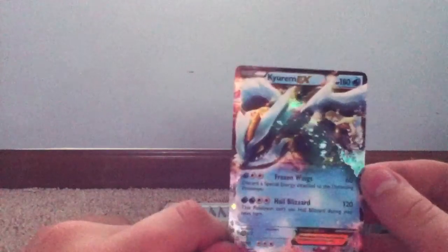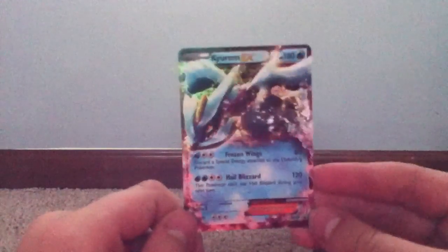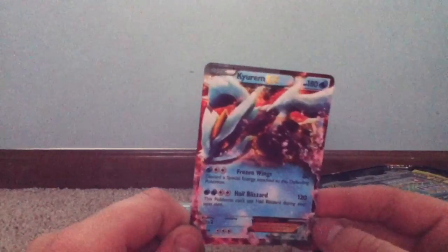Awesome! A Kyurem EX promo — that is so sick. I love this card. It knows Frozen Wings and Hail Blizzard. Hail Blizzard is a pretty awesome move. 180 HP — look at that foil effect and look at that picture, crazy! Looks nothing like the cover, does it? Looks a lot cooler.